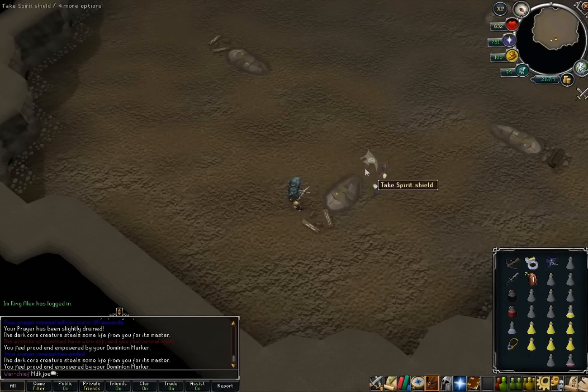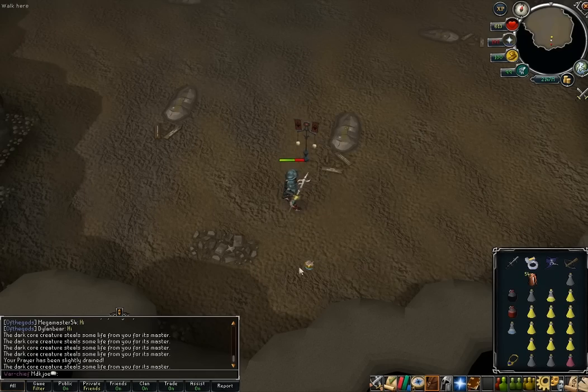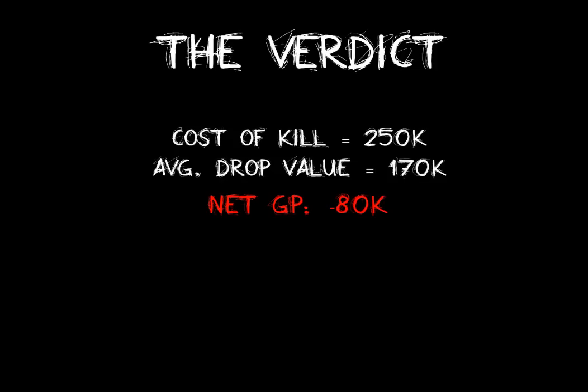That doesn't sound too bad at first, but when you run some analysis on the drop log you find out that the average value of your drop is 168k, and that comes pretty much from Onyx Bolts (e) and cannonballs. If you don't get either of those drops for a while, you're going to probably lose money — unless, of course, you get a sigil.